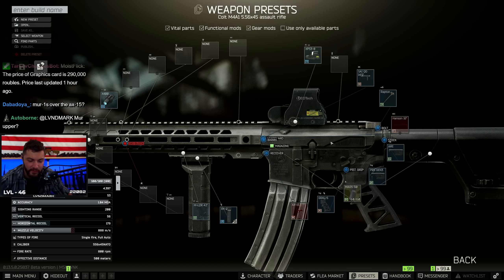What if I did the gangsta boy setup? Oh, that's definitely better than the express grip. The ergo is still really snappy. What else could I do to it? 26 recoil with 40 ergo and a 60-rounder - that's kind of nuts.